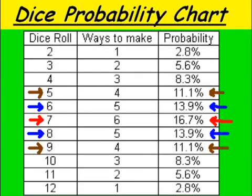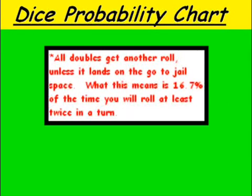The 5s are down to 11.1%. Now, in Monopoly, all doubles that are rolled get another roll unless they send you to jail. That means 16.7% of the time we're going to roll a double, which means we get to go twice in a turn.